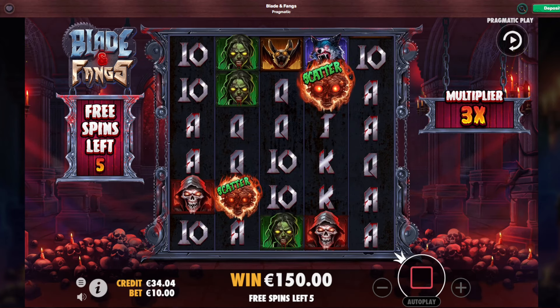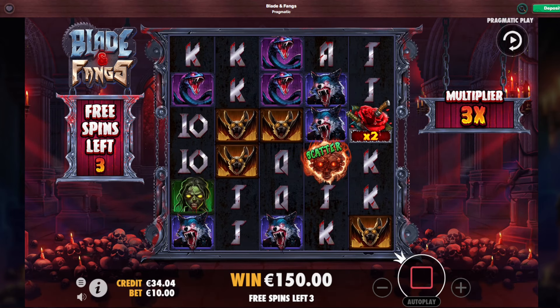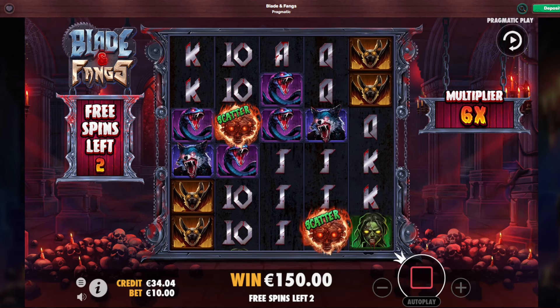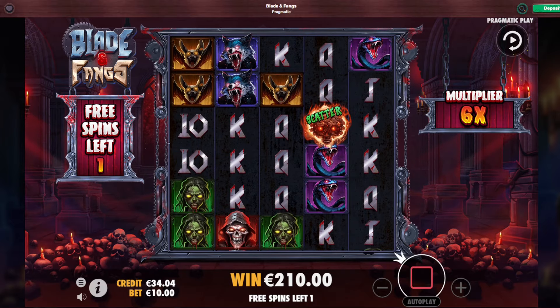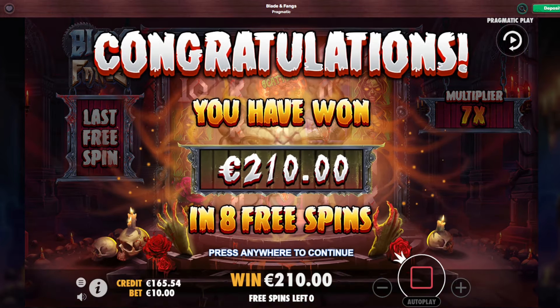One more flower. Four more spins — one away. That's a big multiplier there. Three spins to connect now. 210 euro. Two more spins — connect something all the way. Last spin already.